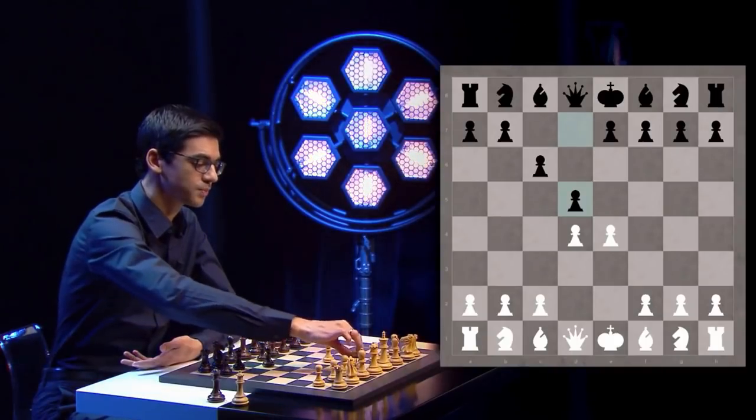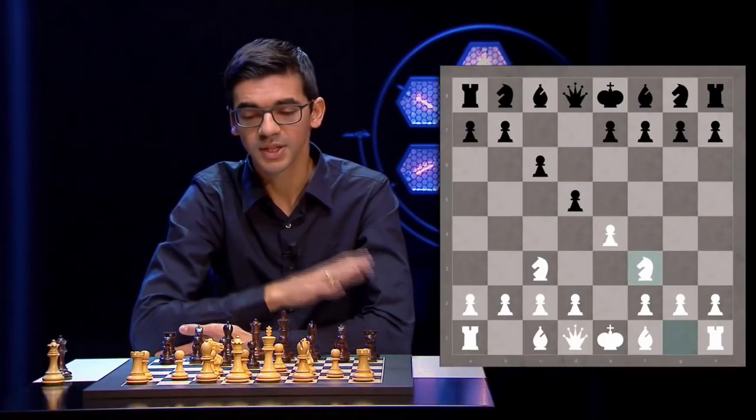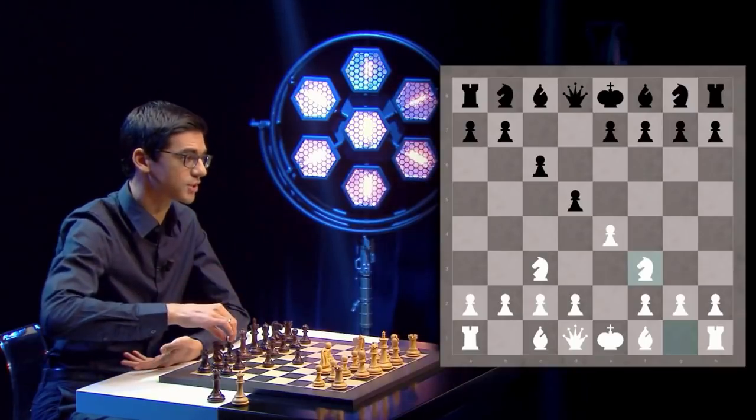There are already sidelines on move 2. White can play the move Nc3, d5, Nf3 — the two knights variation. Here Black has different ways of playing, most notably two different options: the traditional and the more modern option.